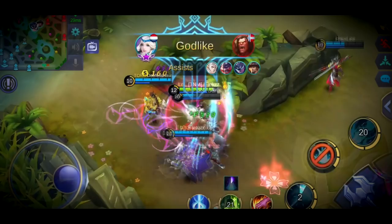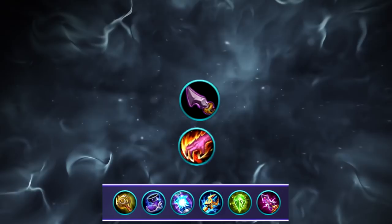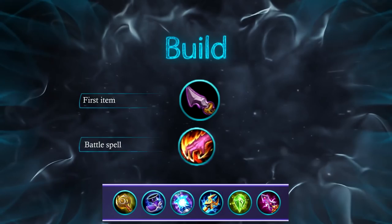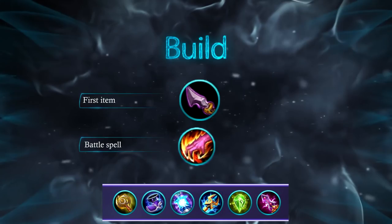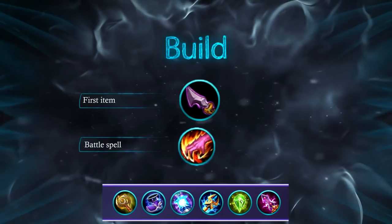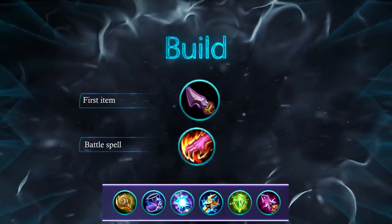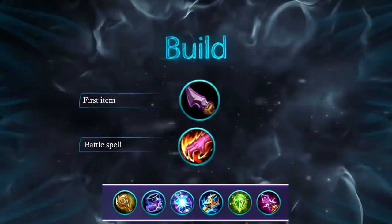For the pre-match, the emblem set you want to use is the magic emblem set. The first item you want to build is the jungle item. The battle spell you want to use is Retribution, because you will use it for clearing the jungle and gaining a lot of XP. The build gives high burst, high poke, and high sustain with spell vamp. It lacks cooldown reduction — you can replace the fourth item with Enchanted Talisman, which gives mana regeneration and 20% cooldown reduction if you prefer a poking composition.